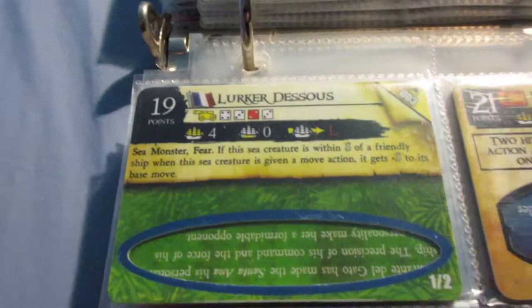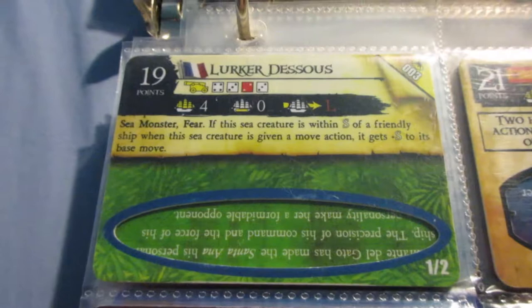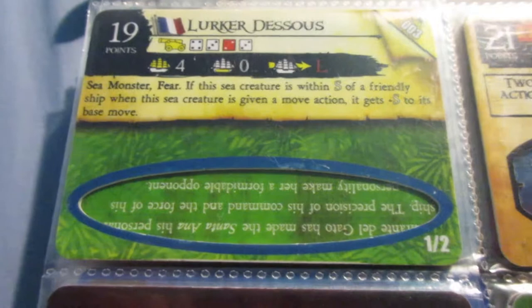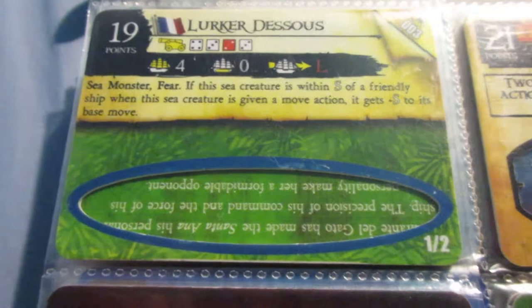And then finally, the French Sea Monster, which is not very good. The Hydra keyword is overpriced. The ability is pretty unique - it's kind of like that slingshot boost, the plus L ability, that we'll see on some cursed crew later in this series. But other than that, it's kind of an interesting Sea Monster because it essentially has three abilities. The guns are kind of strange, but overall not a very good deal for your points.